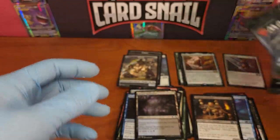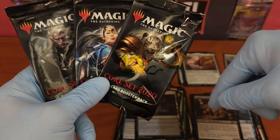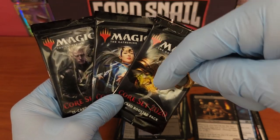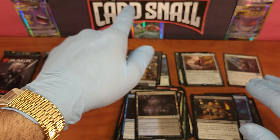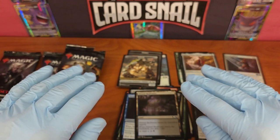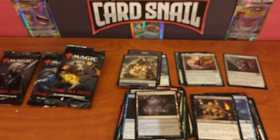That's it for Magic Core 2020 for this video — we just did 3 booster packs, keeping it quick. If you want to check out the set list, card pictures, and tons of other information on this set and others, check the link in the description for the Cardsnail blog. If you want to buy these packs, cards, boxes, and tons of other swag, check the link for the Cardsnail eBay store. Thank you for joining me — as always, buy slow, dollar cost average, sell high, and try to at least break even on your hobby, which I believe you can do. Until next time, have a great day. Bye.